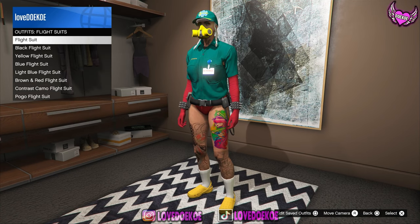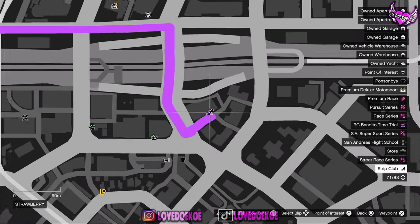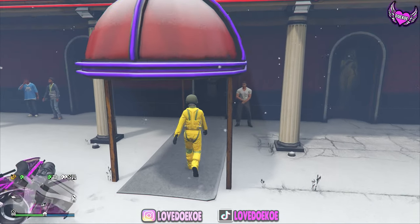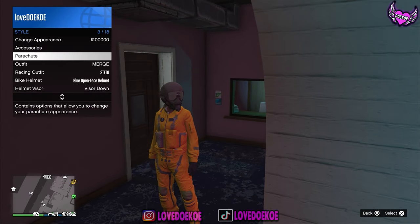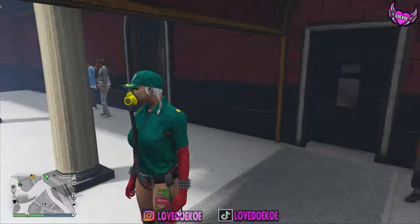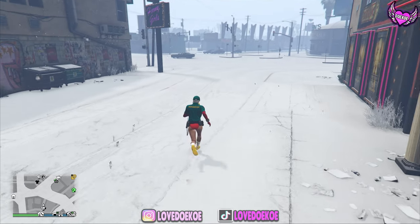Make your way over to the flight suit outfit and equip any flight suit outfit with a tube on it. Now make your way over on the map by the shoe store. You can get this flight suit by any clothing store or amunation store, by the outfit section. Now make your way over inside. Open up your interaction menu and choose your outfit that we just saved, and now you can walk outside.